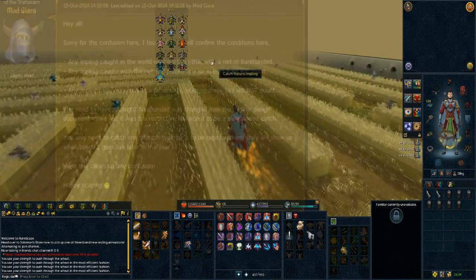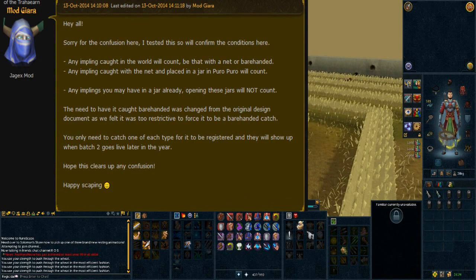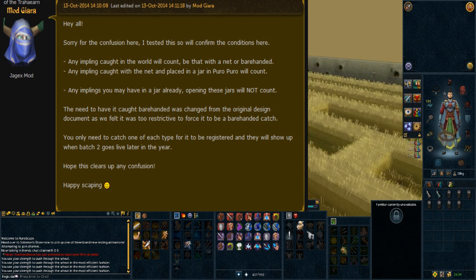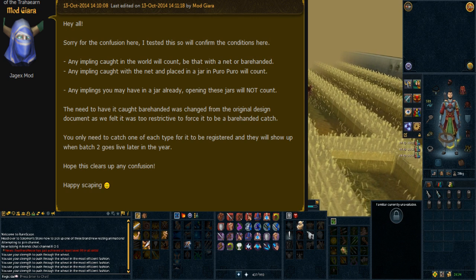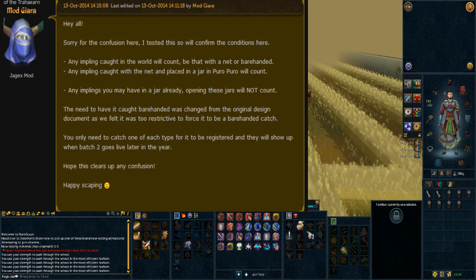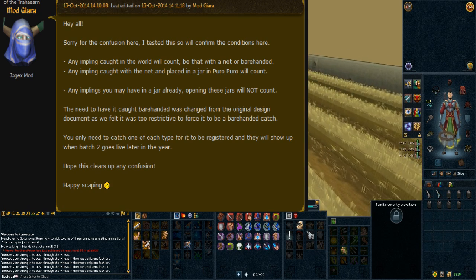Magiara posted on the forums the other day saying: Hey all, sorry for the confusion here. I tested this so I will confirm the conditions here. Any impling caught in the world will count, be that with a net or barehanded. Any impling caught with a net and placed in a jar in Prifddinas will count, and any impling you may have in a jar already — opening these jars will not count.